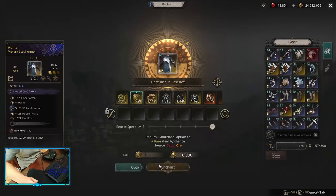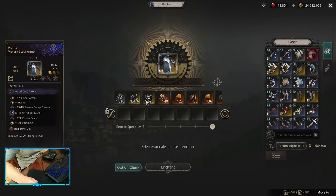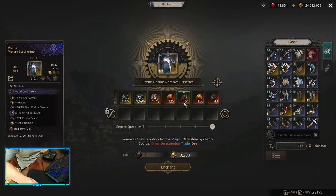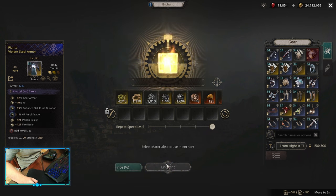Let's get into this one. So this is basically my first usable craft that I could do — just some resistances, some HP dodge, armor multiplier, and enhanced duration. Attack skill level levels would be better, but I didn't have a choice in this one.